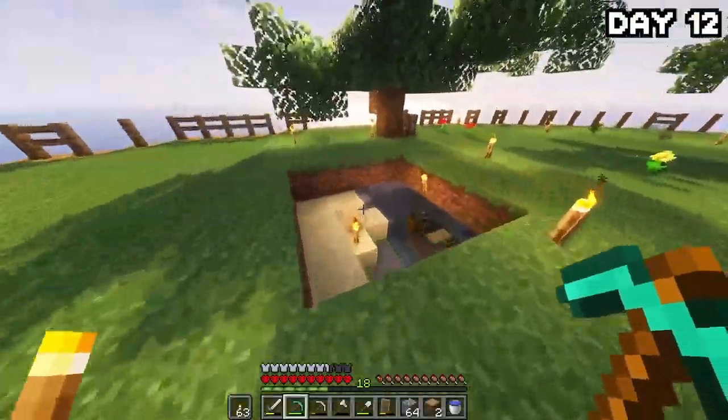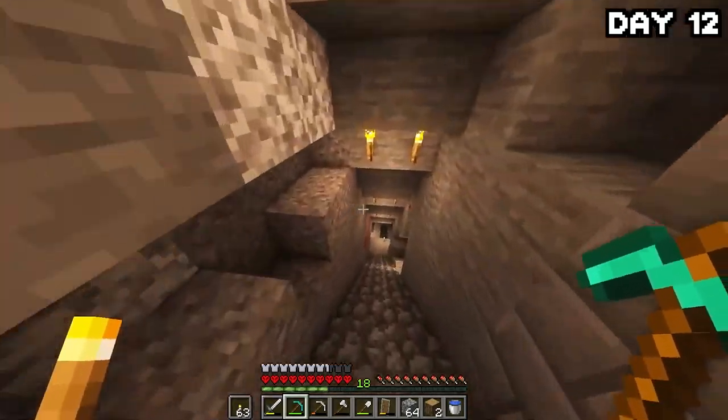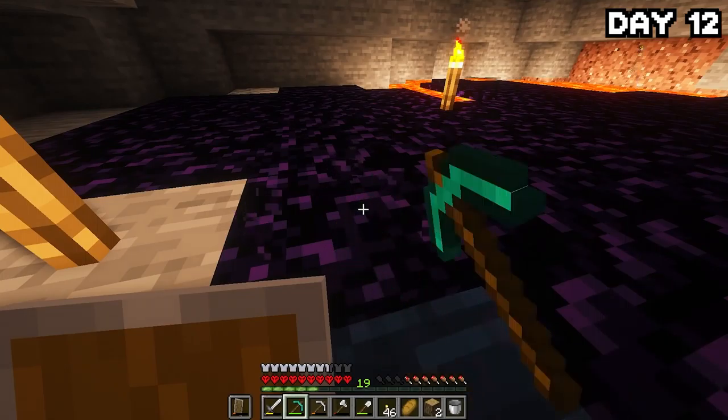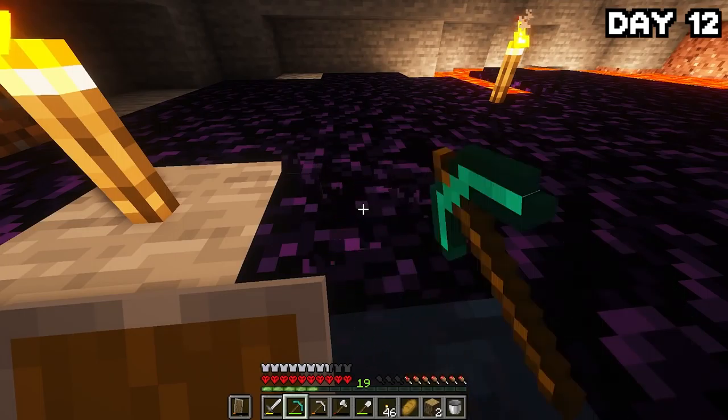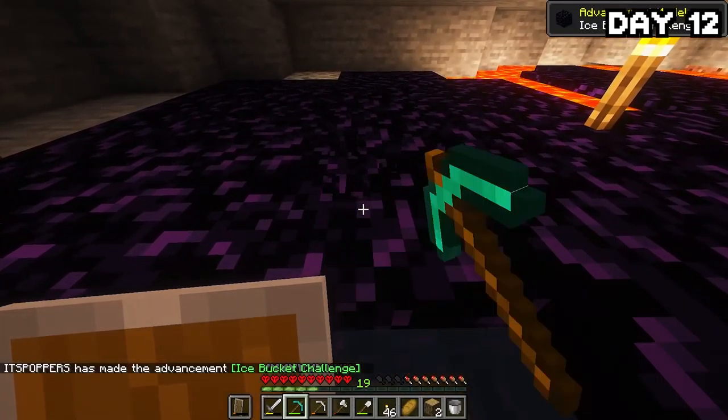After building the house, I decided it was time to go grab some obsidian and start preparing for enchanting and the nether. I ran back down to the lava pool we saw earlier and grabbed enough obsidian for a portal and an enchantment table. Mining obsidian with a non-enchanted pickaxe just makes me so angry — I was absolutely seething.